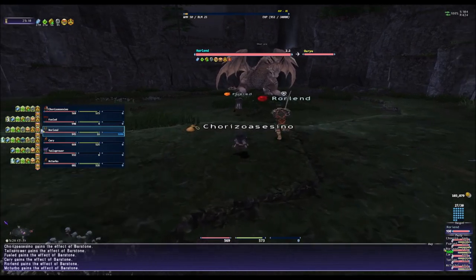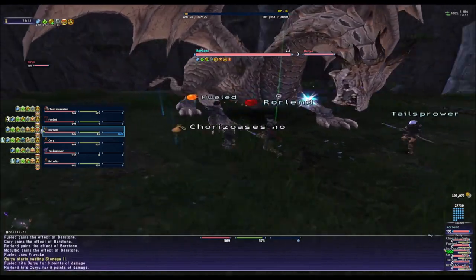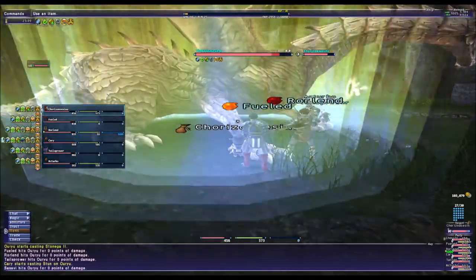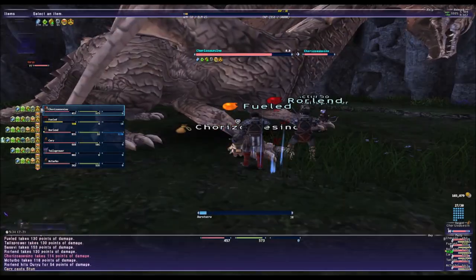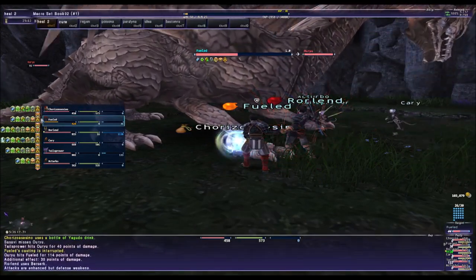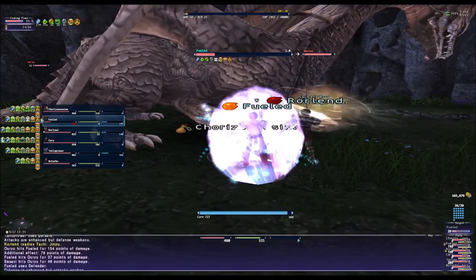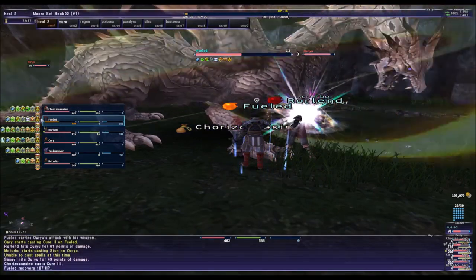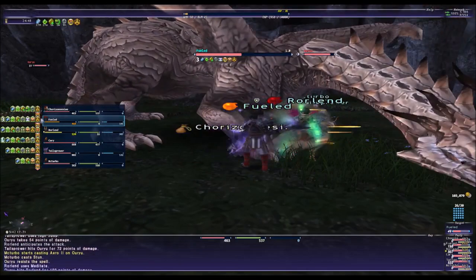For this one we are using DPS — we're going to strike him. We're using a Samurai Warrior. We couldn't find a tank, so we're going in without one. This is a really hard fight for the White Mage because you are going to need big cures — you cannot let the tank die. It is hard for the tank to hold hate, so he is going to use his two-hour ability to deal a lot of damage.